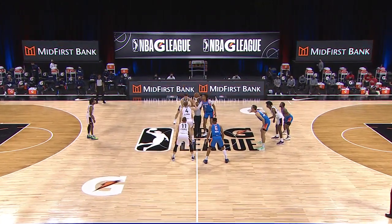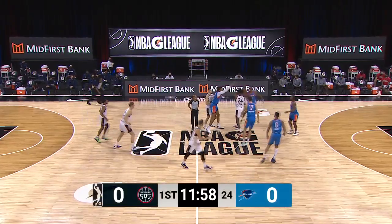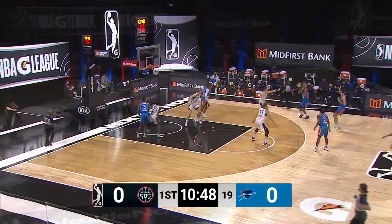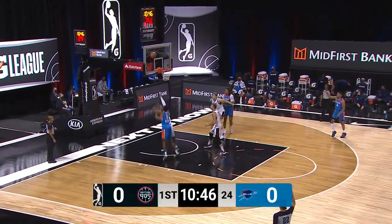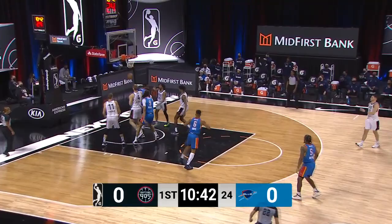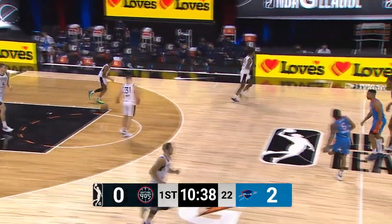Jump ball between Raptors 905 and Oklahoma City in a pivotal game for playoff positioning. Tap control by the 905, and a skilled guard sets up Phil Booth — good for the former Villanova Wildcat. But there's Cleveland inside, and we get our first bucket of the game via Antonius Cleveland.